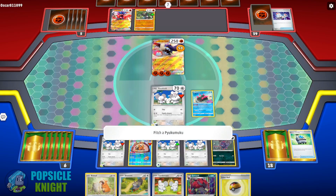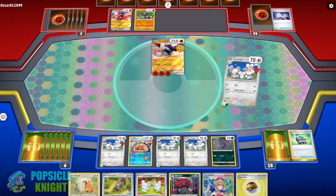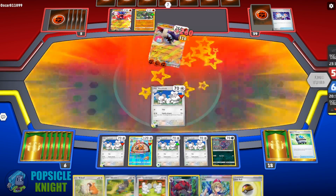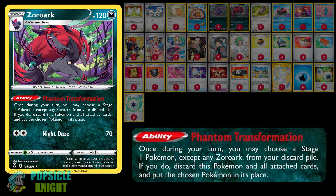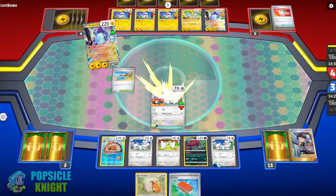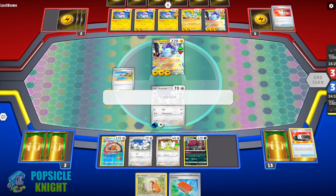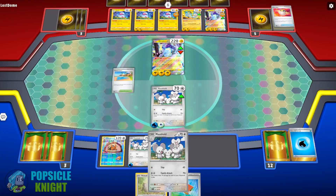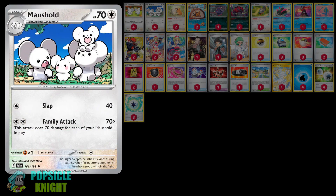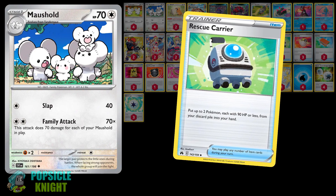The most difficult concept to Mousehold's mechanic is setting up all 4 Mouseholds in play to get the maximum damage, and your opponent will have no problem knocking one out because of its low HP. One way to maintain your 4-count of Mouseholds in play is with Zoroark and its Phantom Transformation ability. This ability lets you put the Zoroark line in the discard pile and switch it with a Stage 1 Pokemon from the discard pile. Because of Mousehold's low HP, you can also recover the line easily with Rescue Carrier to continue setting up every turn.